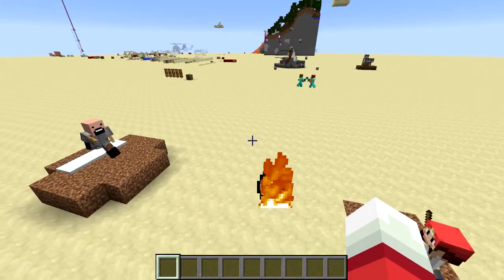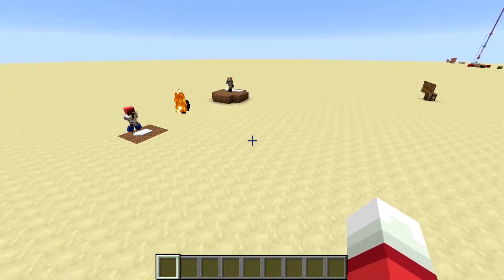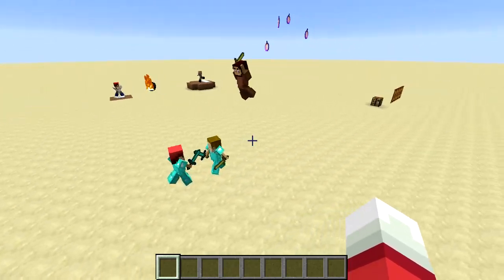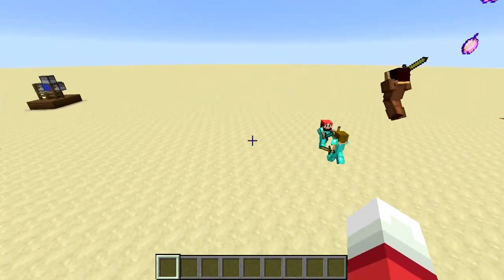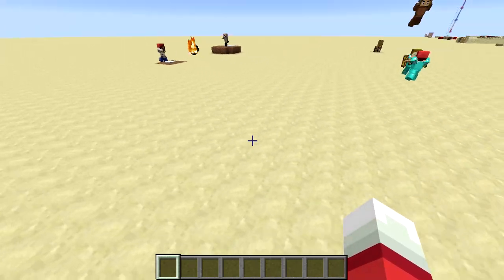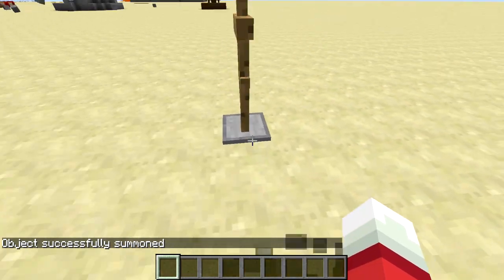I'll show you a little bit about how it's done. This uses a lot of commands, but this is not survival — this is vanilla Minecraft. Let's find a nice clear open area. This uses the armor stands feature. So if I just summon an armor stand, here we go — we get an armor stand.